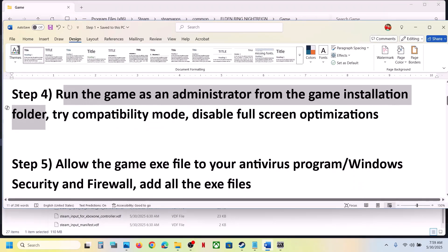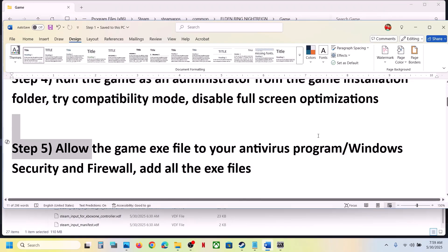The next step is to allow the game exe file in your antivirus program. If you have any third-party antivirus like Avast, Norton, Bitdefender, McAfee, or whichever antivirus you are using, allow the game exe file in your antivirus program.